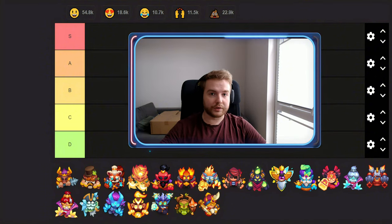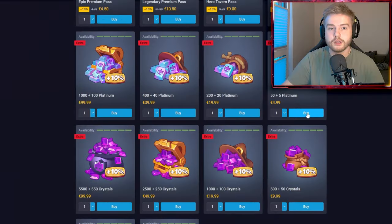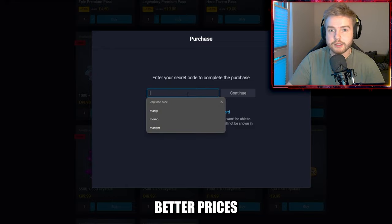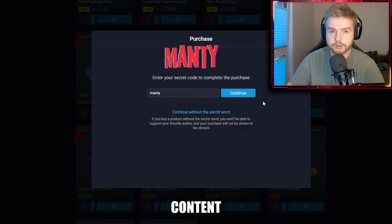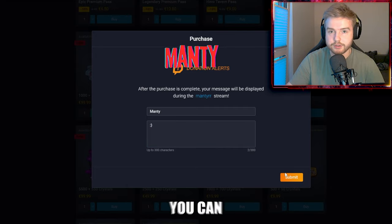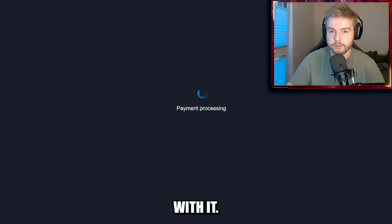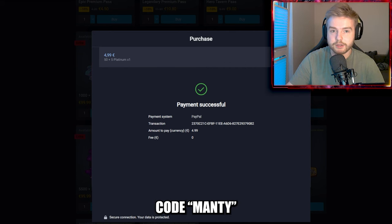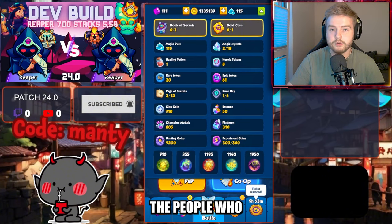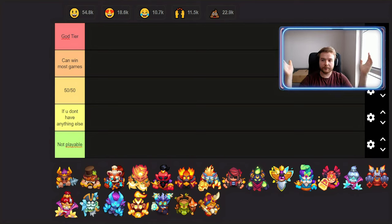Did you know that when you buy something in the Rush Royale market you get much better prices than in the game client? You can support your favorite content creator with a promo code, limit your purchases, buy platinum and then purchase in-game stuff like gems, passes, or deal offers. If you want to support me, please use code Monkey when you purchase in the market — you can also leave me a message that will show on my stream.